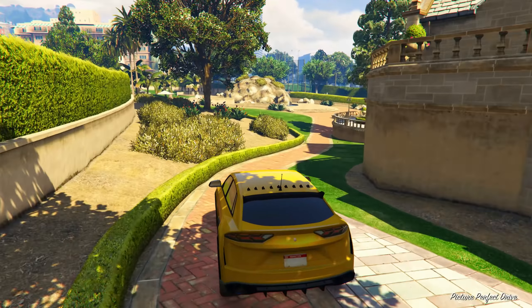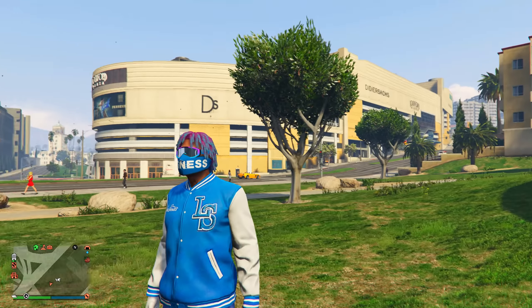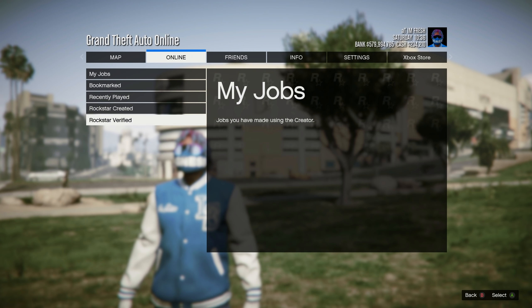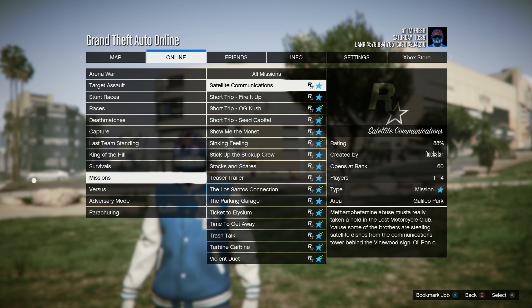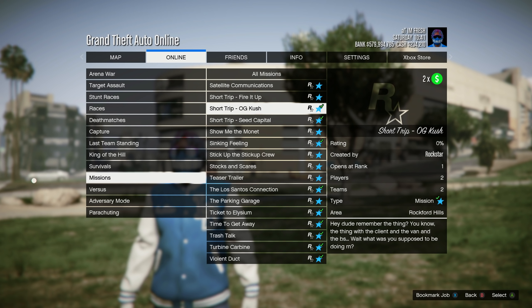For the first money method we're going to be doing the Short Trip missions. If you don't know how to start them, press the pause menu, go to Online, then Jobs, Play Job, Rockstar Created, then Missions, and scroll until you see the Short Trip missions. These missions are paying double money and double RP this entire week.